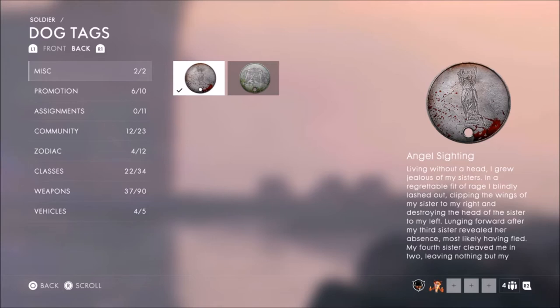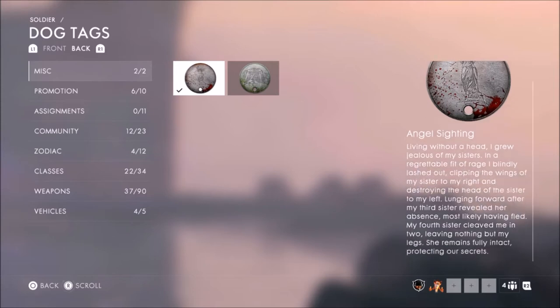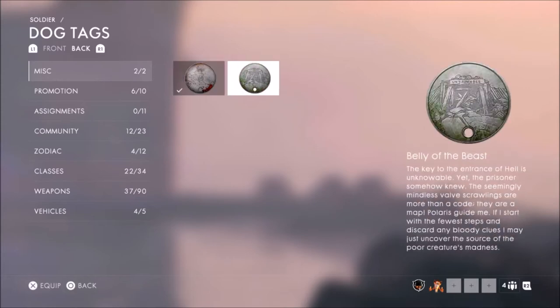Then what you need to do is go to your dog tags, equip the Angel Sign dog tag, and then go to Caporetto — another DLC from the Apocalypse — to unlock the Belly of the Beast.